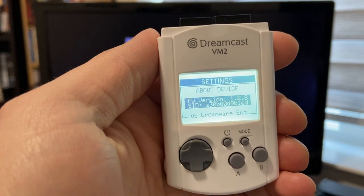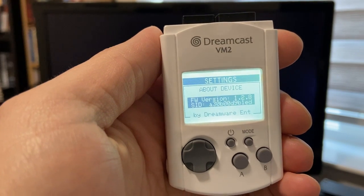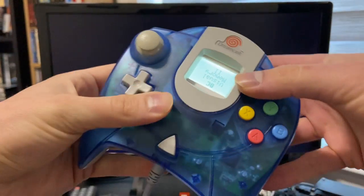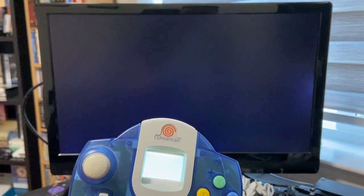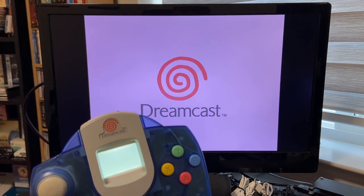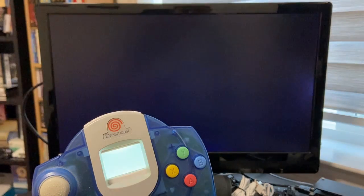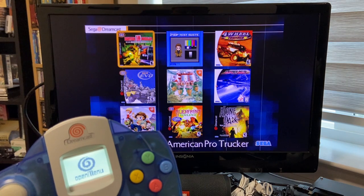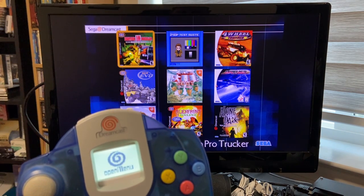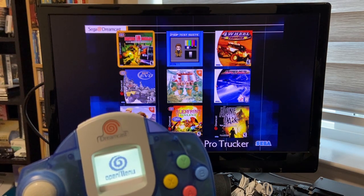For all you Dreamcast fans out there who have a VM2, let's take a look at how this works. We'll get the card inserted in the controller and boot up the console, and we'll be taken into the Open Menu software. For those who don't know much about Open Menu, it's definitely not as popular presently as the standard traditional GD menu software that most have been using.